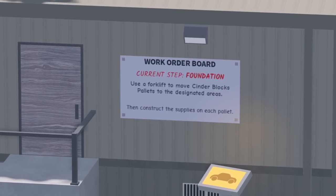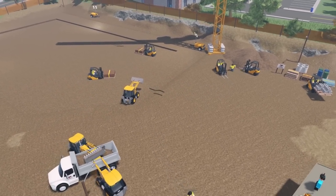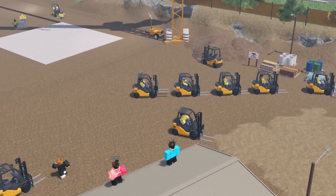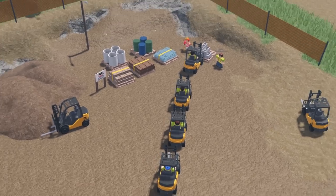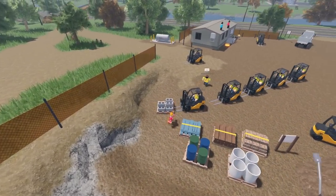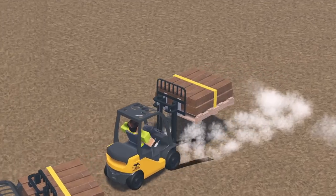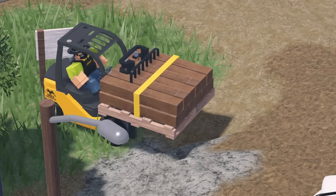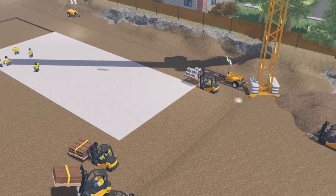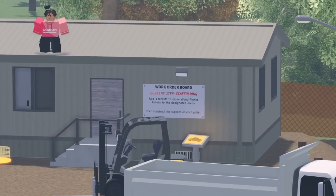You guys are much quicker already than team one — you've already cleared like half the dirt! The dirt is gone. Next stage is foundation — use forklift to move cinder block pallets to the designated areas, go go go! You guys are actually forming a proper line; team one did not do this, they were just ramming into each other. You are currently at four minutes and 14 seconds. One more concrete block — someone's on their way over. Foundation done!